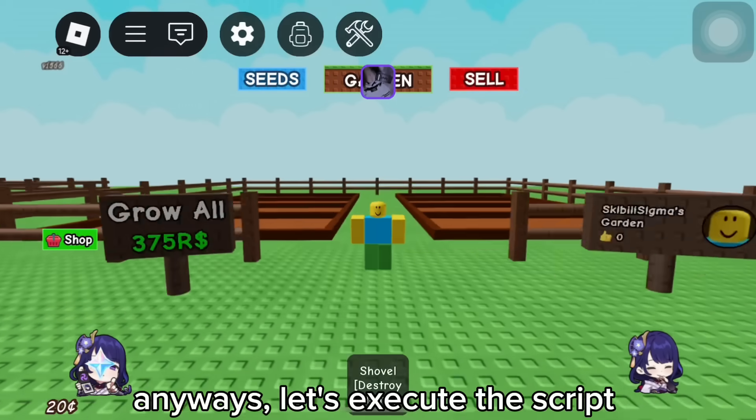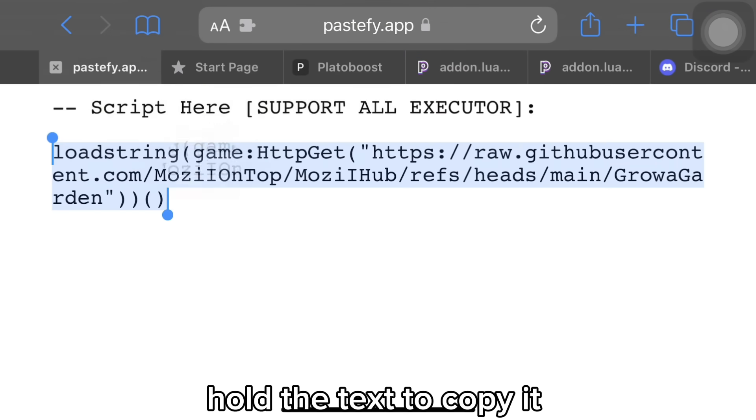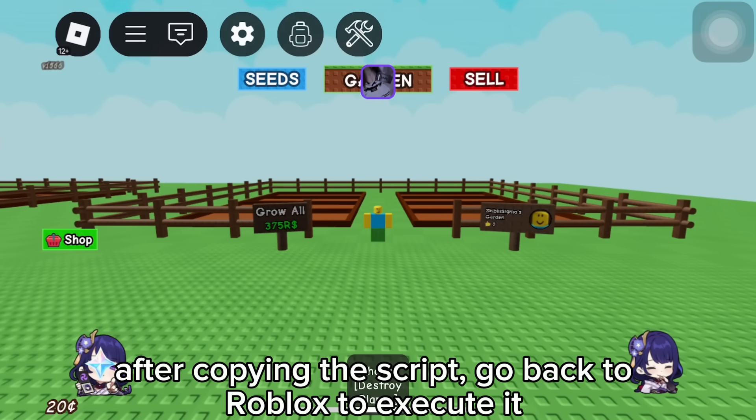Anyways, let's execute the script. Script link in description and pinned comment. Hold the text to copy it. After copying the script, go back to Roblox to execute it.